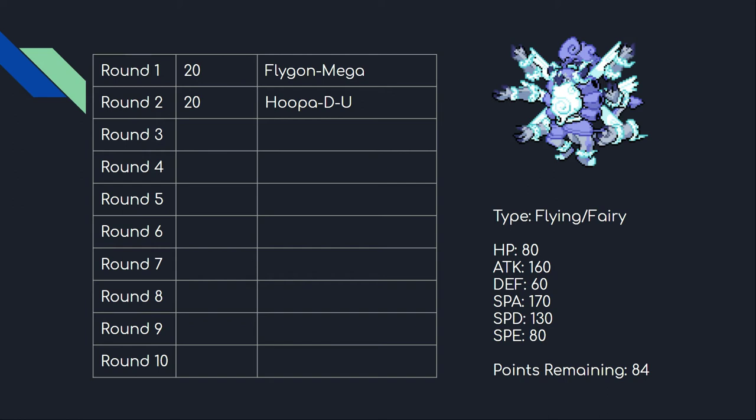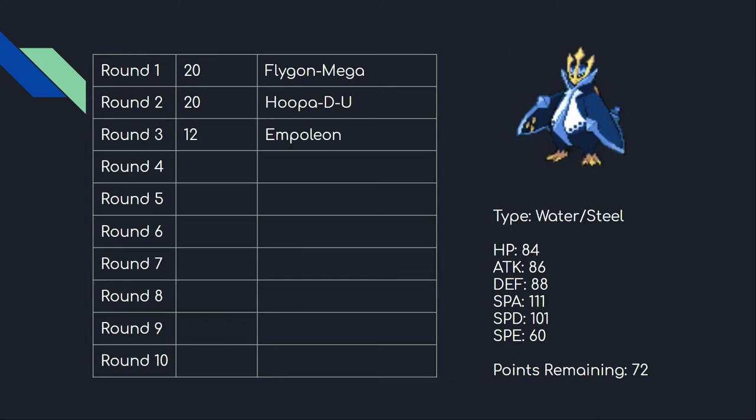In round three I found a great Steel-type in Empoleon. I didn't want to spend too much on it, and I think it's really nice here — great mixed bulk, solid offensive stats if it wants to run them, and fantastic Defog and Stealth Rock. It resists every type that Mega Flygon is weak to, and it's a strong Defogger, which matters since both of my previous mons are weak to Rocks.